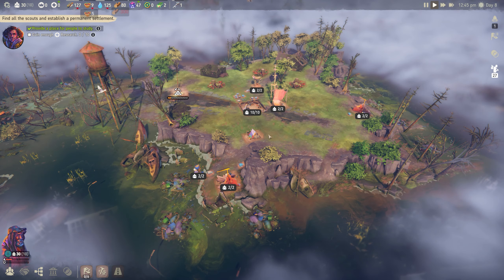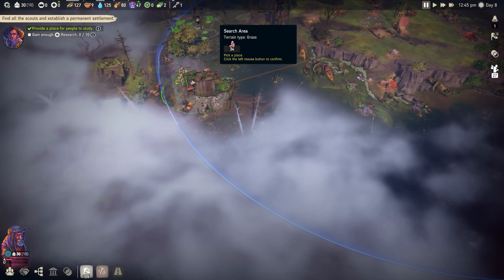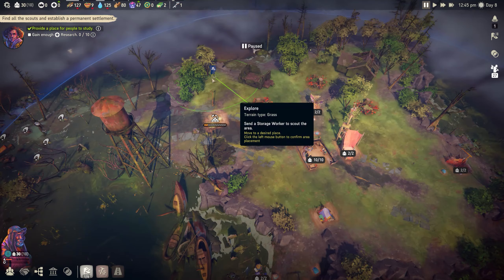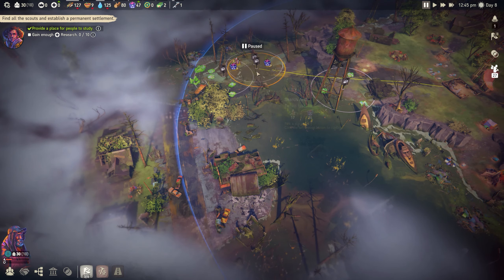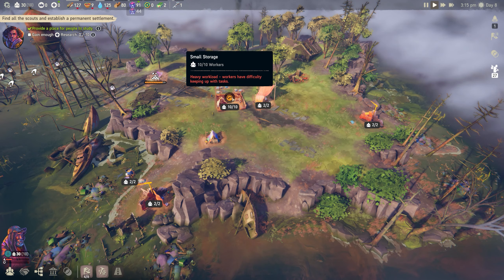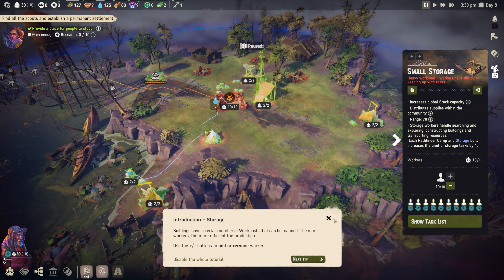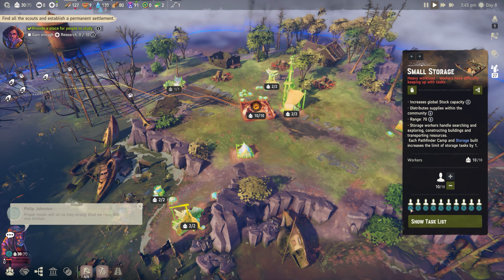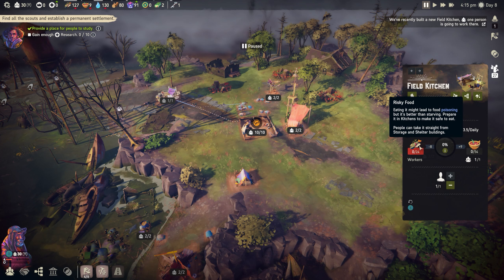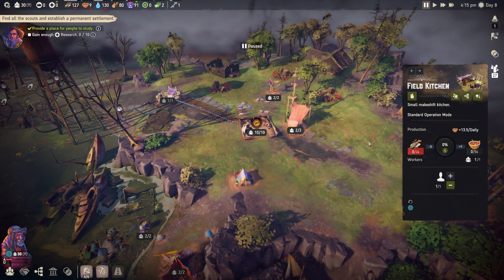We'll let time play. We have 10 idle people - let's explore a little further out. The people who explore are always those assigned to the stockyard. Heavy workload warning - it's just because they have to travel far. Buildings have work posts that can be manned, more workers means more efficiency. The field kitchen is done - proper meals, 13.5 daily safe food. Every eight risky food converts to nine safe food - not a great rate, but upgradeable.